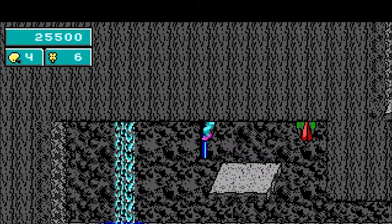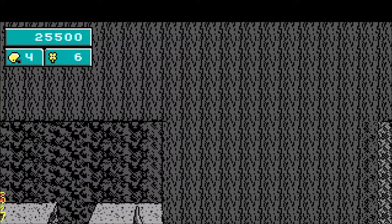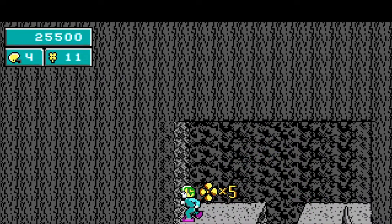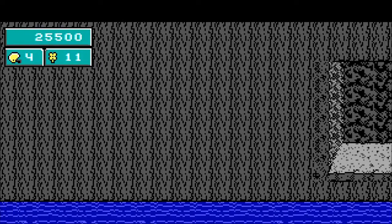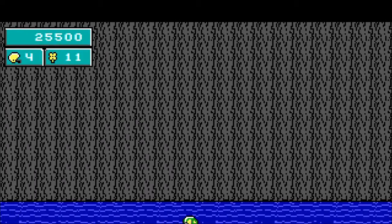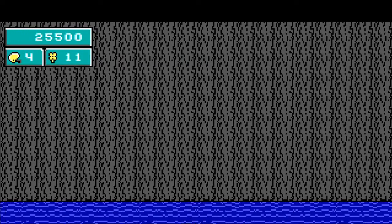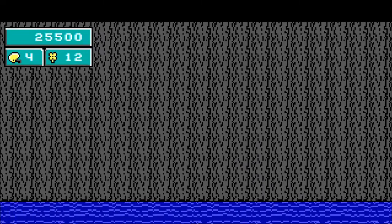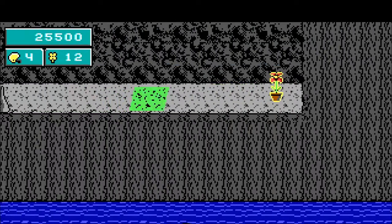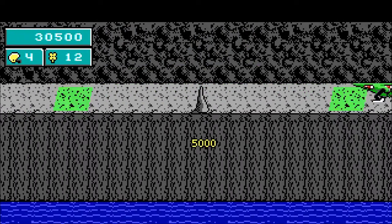Now, when you grab this pole and climb up, midway up jump to the left to enter a hidden tunnel. Grab this flower, and there is a secret here — you have to actually jump down this hole. Go to the left. Somewhere here there is a hidden flower. Got it. Once you get it, go to the left. Position Kin below this stalagmite and jump straight up to get the bonus.